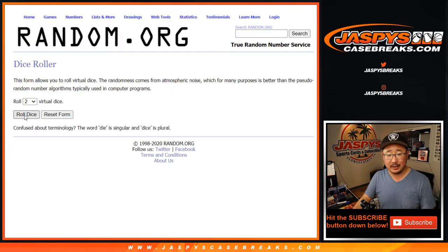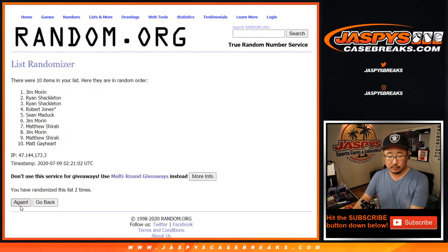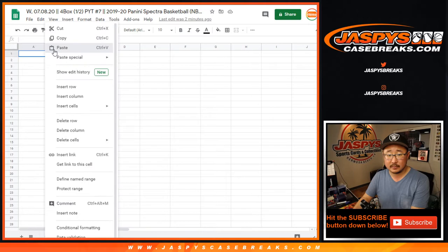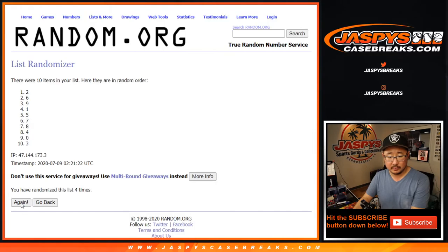And there are the numbers right there. Let's roll it, let's randomize it. Two and a six, eight times for each list. One, two, three — seventh and eighth and final time. Matthew Shearer down to Sean Maddox. Eight times for the numbers — and eighth and final time. After eight, we've got four down to two.